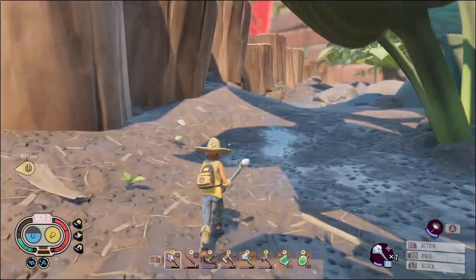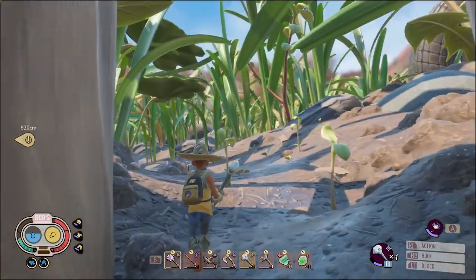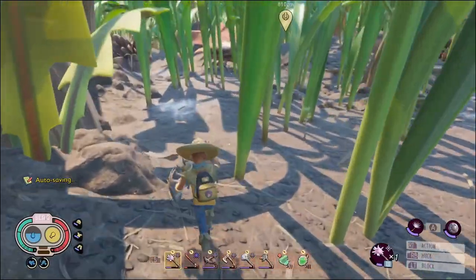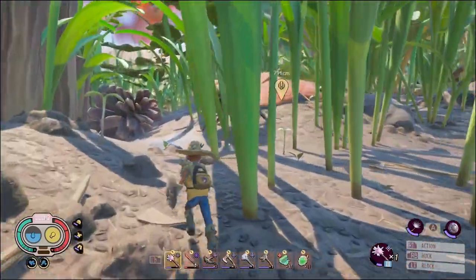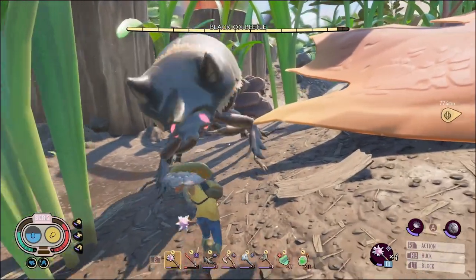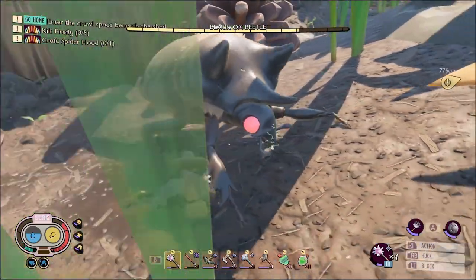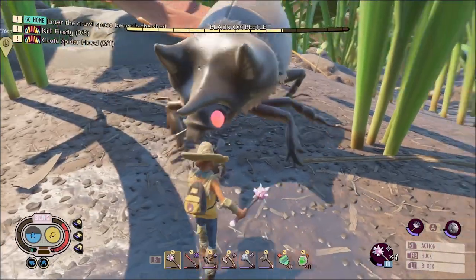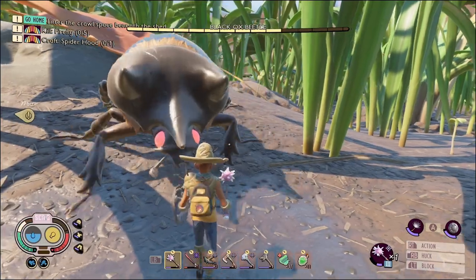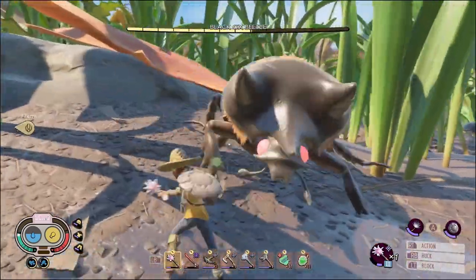Alright, I saw that black ox beetle over there waiting for us, so perhaps it's time to pay him a visit. Ooh, look — we got a roly-poly right here too, and another black ox beetle. Alright, we're starting with you, buddy. Yeah, such a dick — meets my blackhead shield. Yeah, it kind of hurt. Yeah, you're going to show me that belly — I'll take advantage.